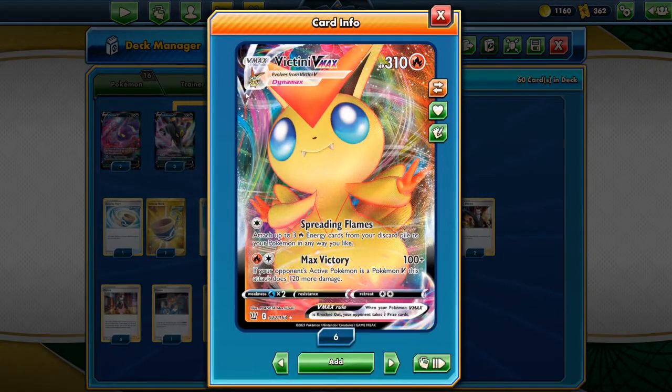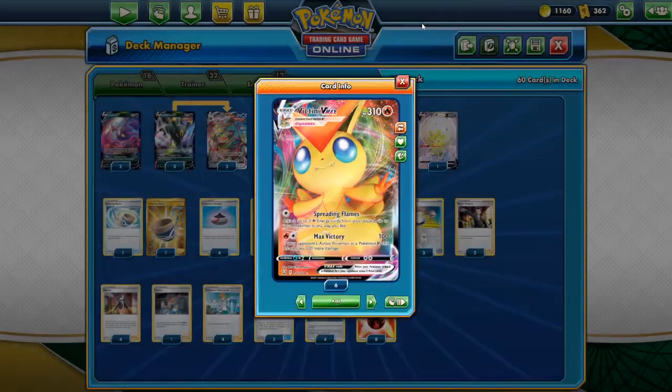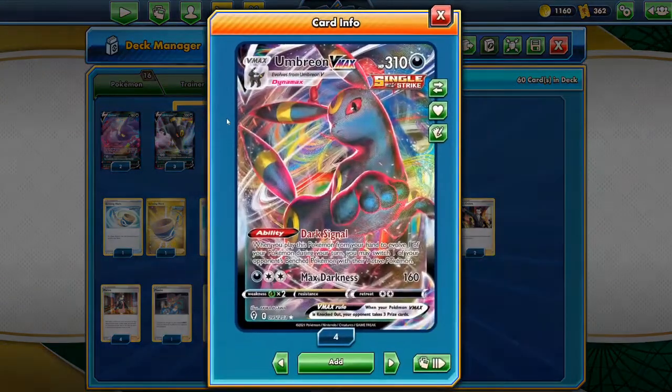Victini VMAX has been around for a while now — everyone pretty much knows what it does. Max Victory is going to allow you to do 220 damage for two energy, which actually is not too bad because it does knock out most Pokemon V. On top of that, it has Spreading Flames — you can attach up to three Fire Energy cards from your discard pile to your Pokemon in any way you like. Overall a really solid little VMAX, but we're going to be pairing it up today with Umbreon.